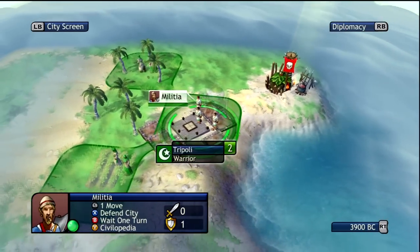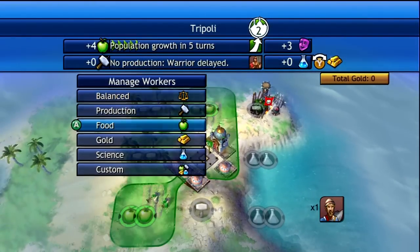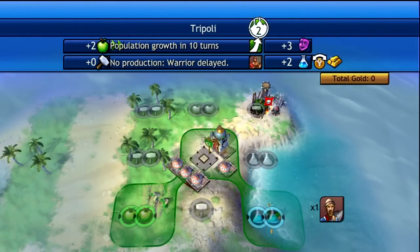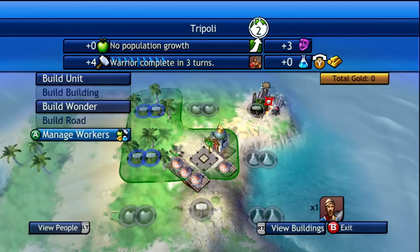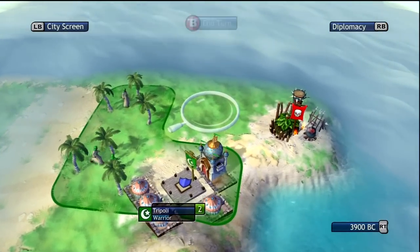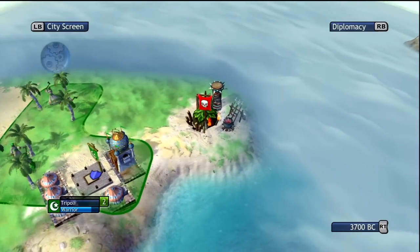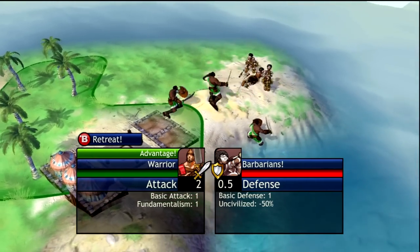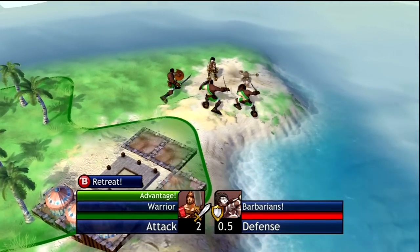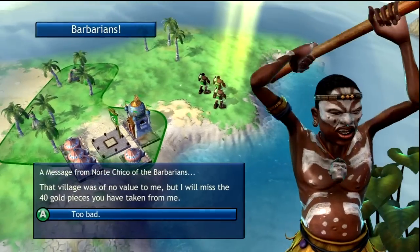Every time that you found a city close — too close to a barbarian village — you get a militia for defenses. We got free defenses right now, so it's not too bad. That's something you can also consider when you're finding your first location. You're always going to get that militia for free, which will allow you to get something current in your base. It's really, really worth the trick.